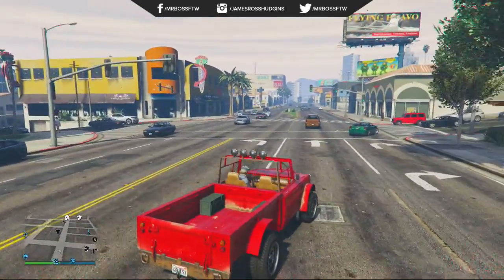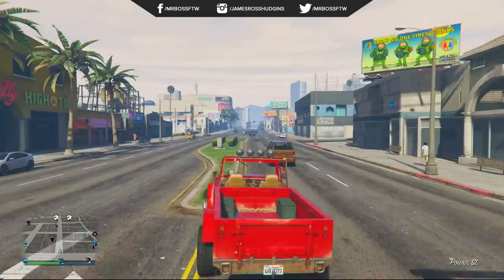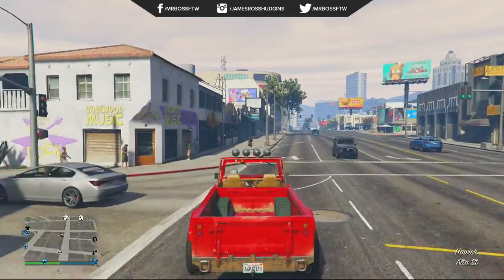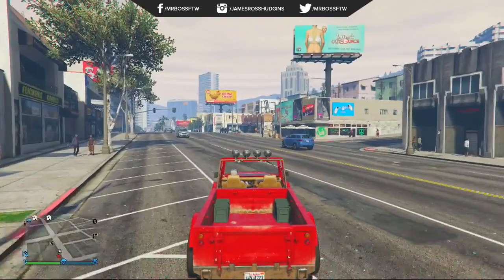I'm going to give credit where credit is due — I found this on Sir Weed's channel, so you can check out his channel in the description. He does daily GTA 5 content like this. Now to start, all you're going to need is a Kniss Bodhi, which can be purchased on the Super San Andreas Autosports website for around $20,000. It's pretty cheap so you shouldn't have an issue there.